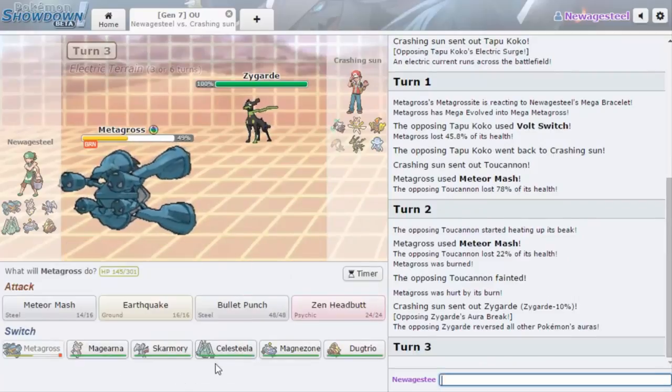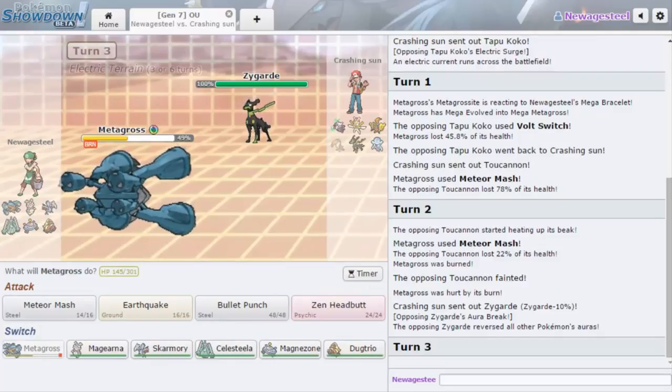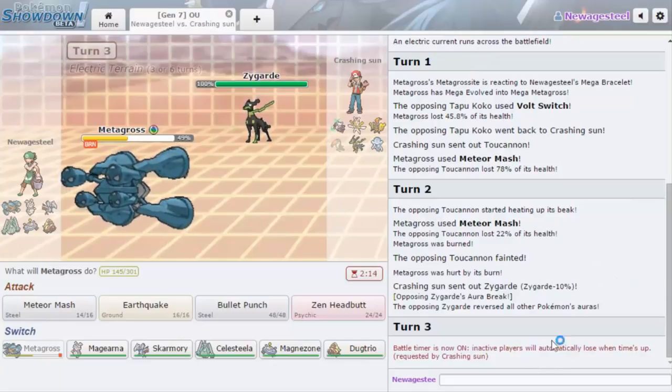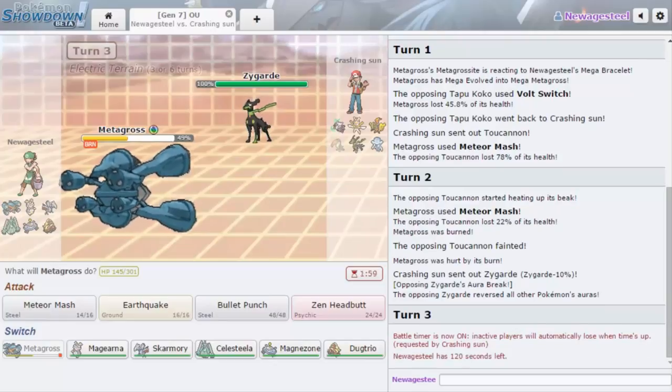Zygarde is a tricky Pokémon because I really don't have a switch into it. Looking at Skarmory... Zygarde 10% has 100 Attack, oh my gosh. And I don't know if it's Choice Banded either. Thousand Arrows... it looks like it kills me unless it's Choice Banded, which is definitely a set, but I think I kind of have to go for it. It does 34 to 40% — okay, I don't think it's Choice Banded, but I also don't know what I can do back.